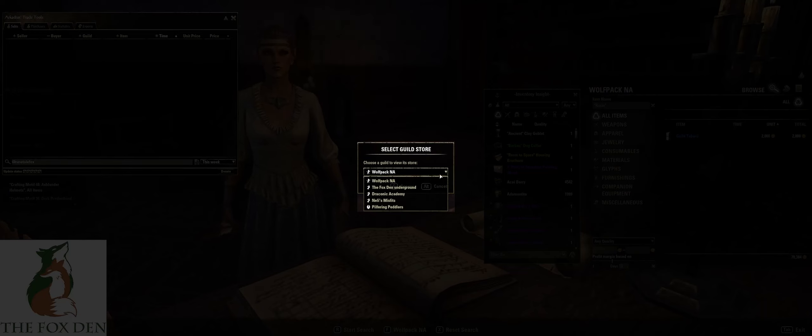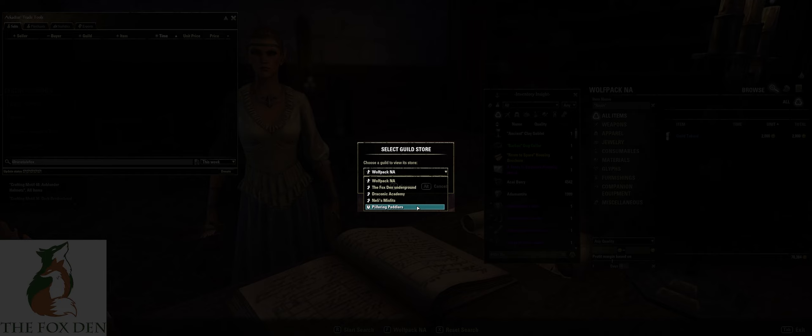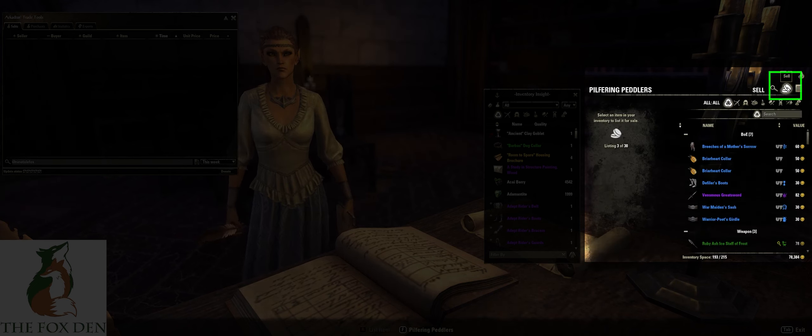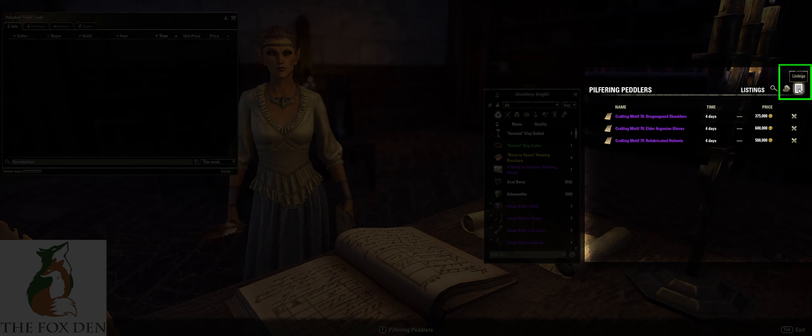Note that you cannot access your trader through your personal banking assistant. Once you can access your store, you'll have an option for Guild Store. Super important: make sure you select the guild you want to list the items in from the drop-down menu at the bottom first, otherwise your items will not be listed in the correct store.